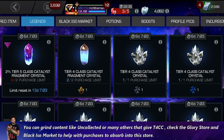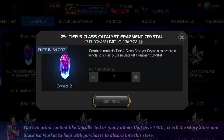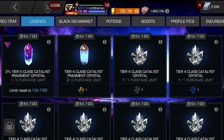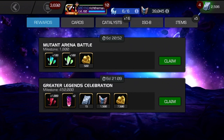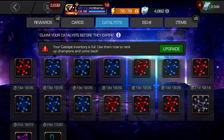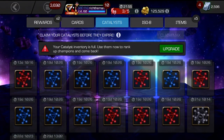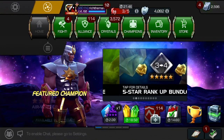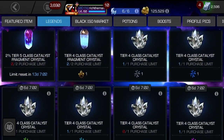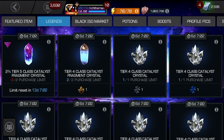Let's begin our journey in the Legend Store. This is very important and you really will need to put your effort into the grind. Firstly, you've got the two percent tier five class catalyst fragment crystal, which is looking very nice — you get two of them for eight tier four class catalysts traded in. For most players, especially if you're free to play, your stash will be overflowing sooner rather than later, especially if you're waiting to rank up certain champions. The Legend Store is a fantastic place to trade in lesser quality stuff like the tier three catalysts.